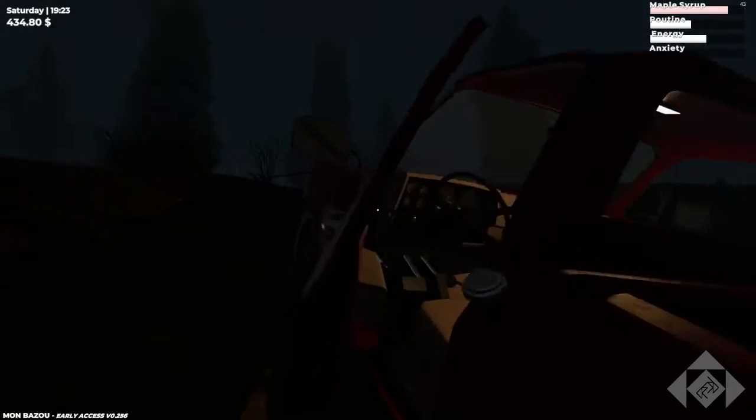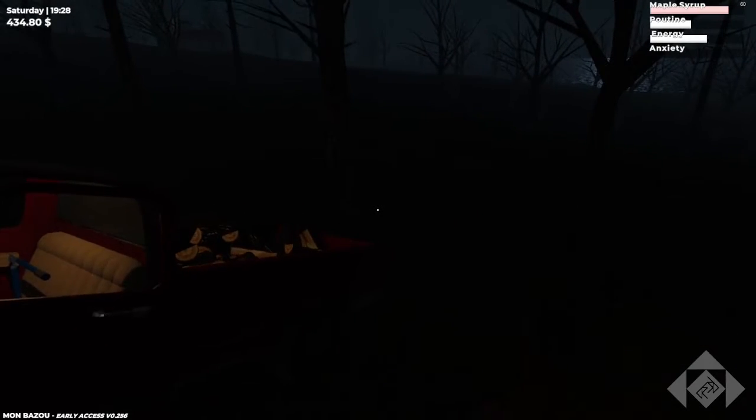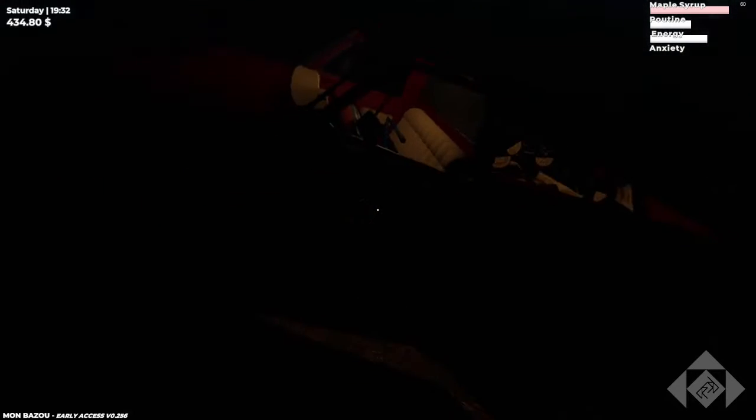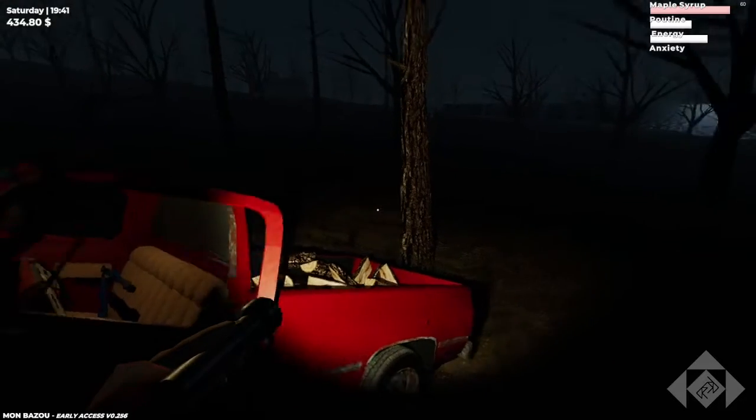Now of course, when you want to go leave and you remove this, it's going to slide backwards again. But you can also put the parking brake on, remove it real quick, get back in. Let's just put the flashlight on because I was dumb and did this during night time.